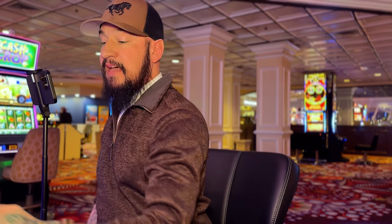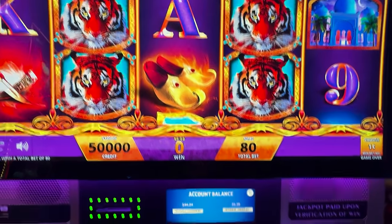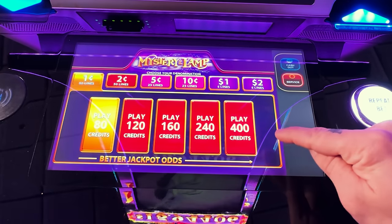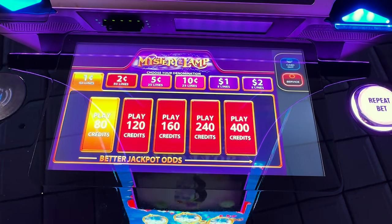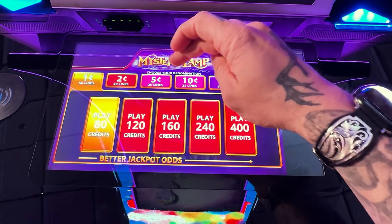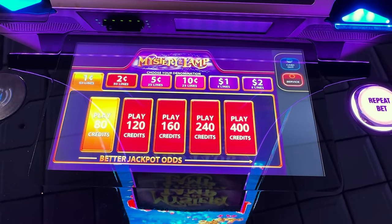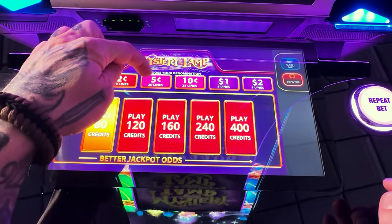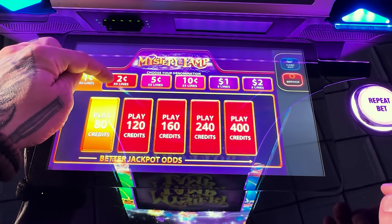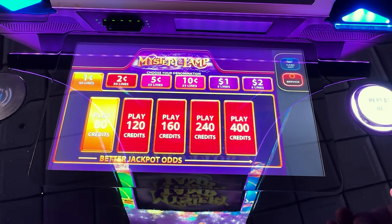When you're actually inside that denomination — say, one cent — as you increase the bet level, then you're going to have a higher chance of getting those mini, minor, and major jackpots. But only if you increase your denomination are you going to have the increased chance of actually hitting that grand. Another important thing to realize is the number of lines change. One cent and two cent is 50 lines, five cent and ten cent is 25 lines, and dollar and two dollar is only five lines.